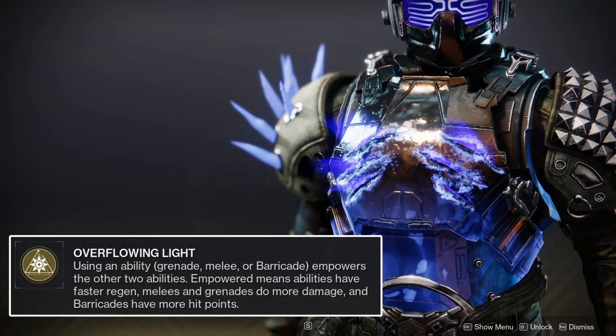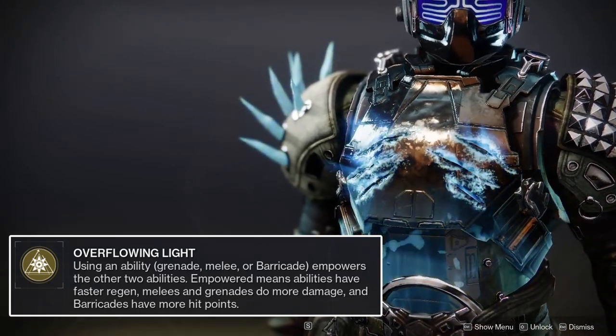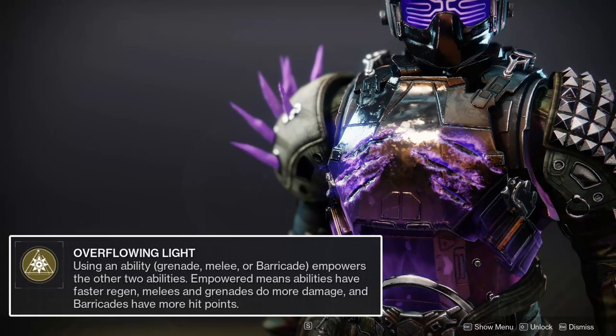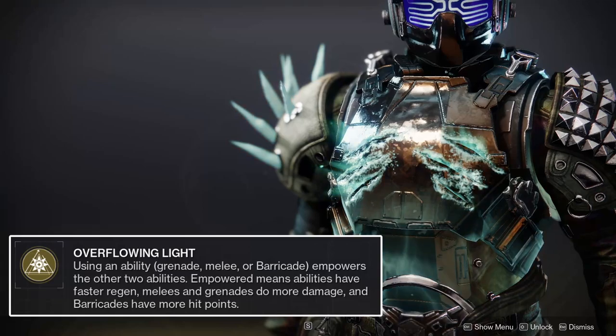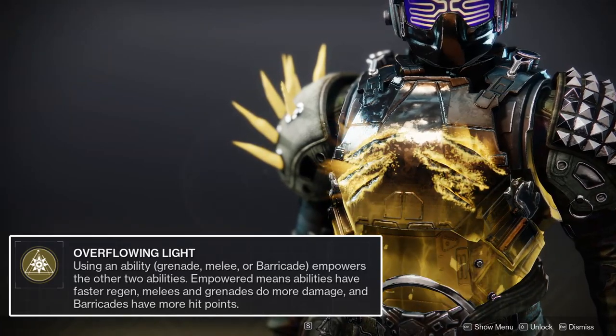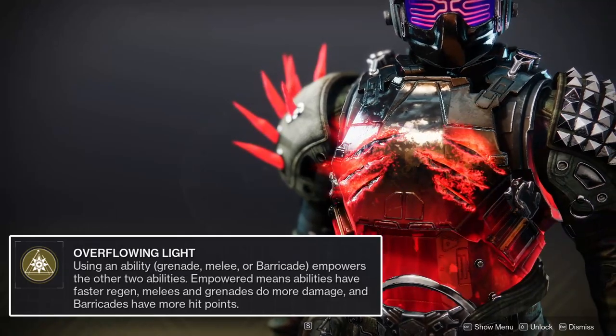While your melee ability is empowered — which happens upon the use of either your grenade or class ability — it will gain a 400% boost to its recharge rate and a 10% increase to its damage. With two stacks of empowered, your melee ability will be granted an 800% boost to its recharge rate as well as a 20% increase to its damage. While your class ability is empowered, it will gain a 25% boost to its recharge rate, which is doubled to 50% at two stacks of empowered.